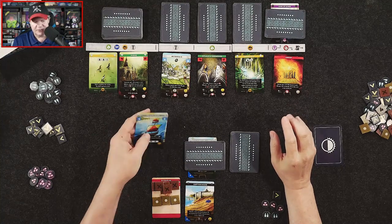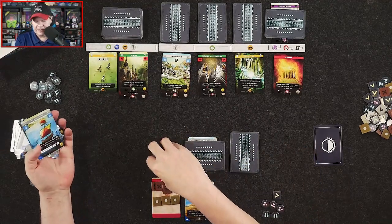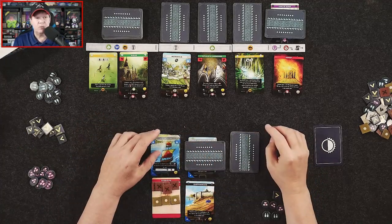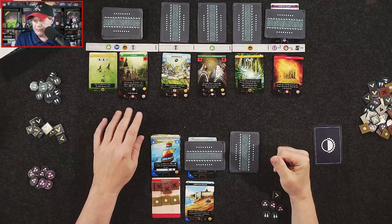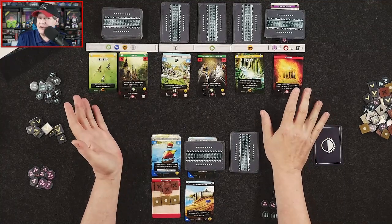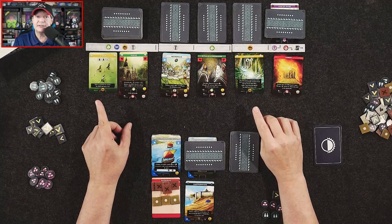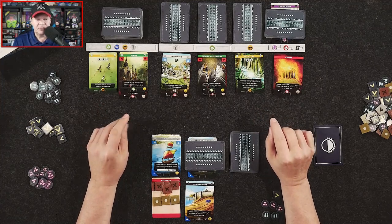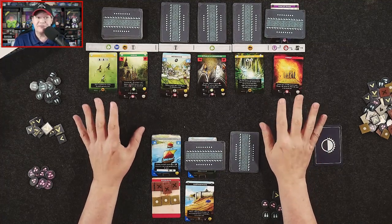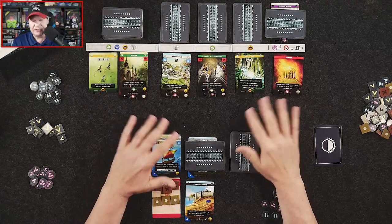Another way to activate the endgame is if all the Fame cards are gone and one of the Empires has activated the King of Kings card — it gets flipped over, you finish your turn, and everybody gets another turn. Another activating circumstance: if an Empire has emptied out their development deck, that will also activate an endgame. The Vikings have a special victory condition as well. In the Legends set, some civilizations also have different win conditions.